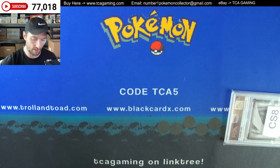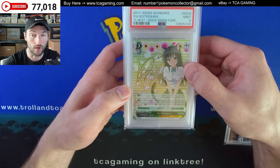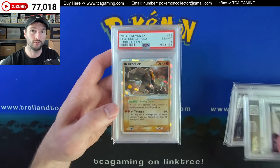Here we have some Weiss Schwarz. You got Catwoman. There's Yui Kotigawa — I have no idea if I said that right. These are signed cards. There's a Nana, a Star, Deviluke.